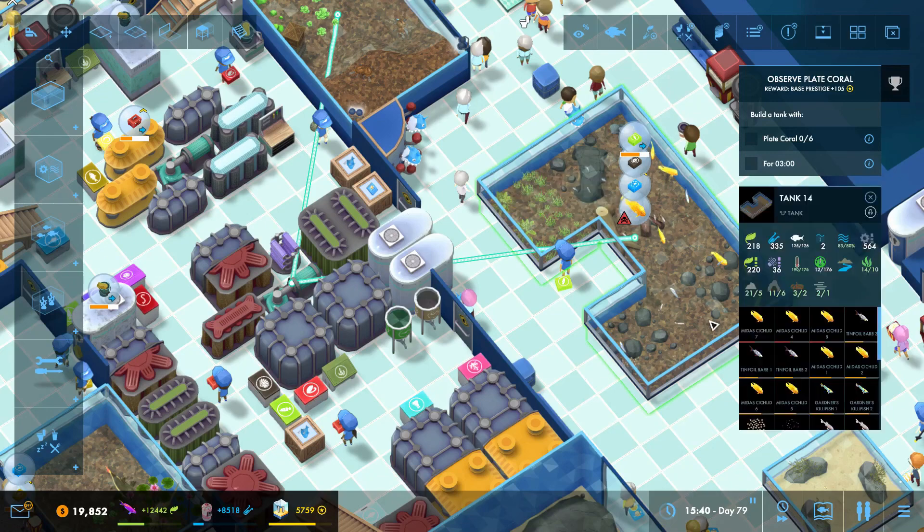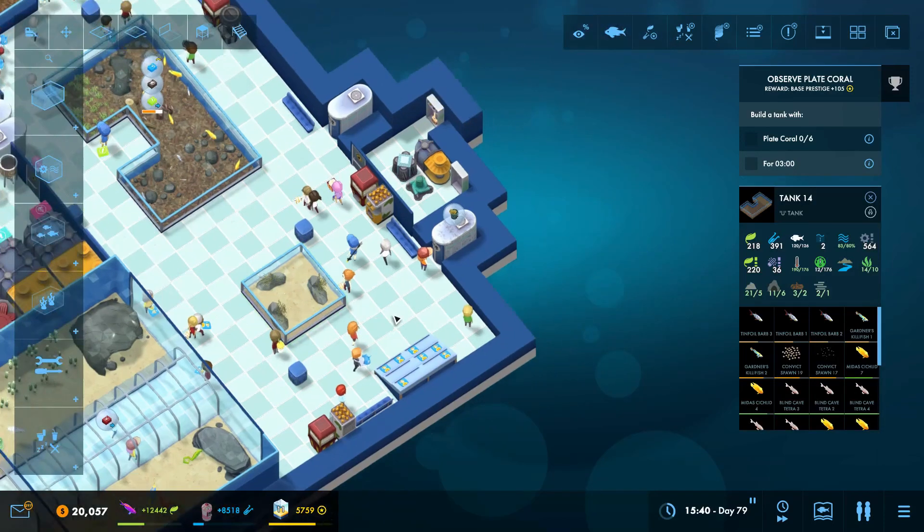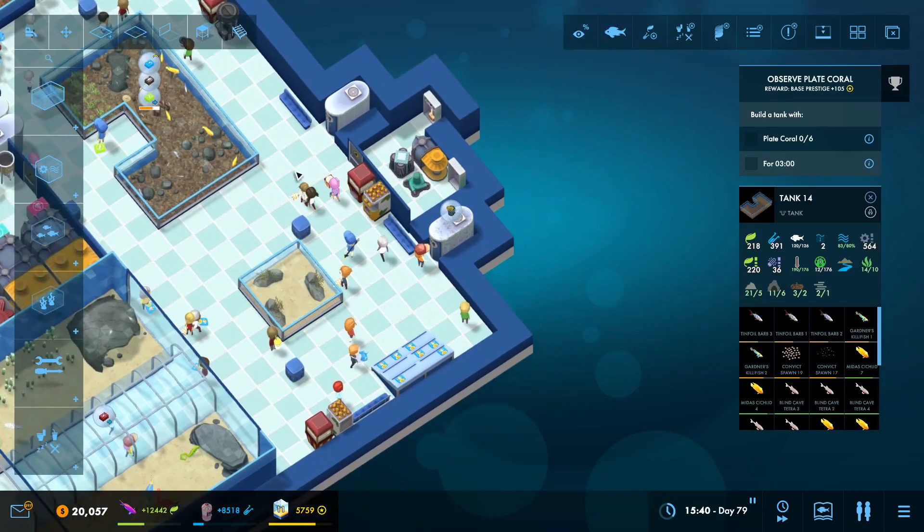Aggressive territorial behavior — yeah, these things have bred too much and taken over the tank. But we just sell one of them and that fixes the problem. The rest of it is just about getting them fed.